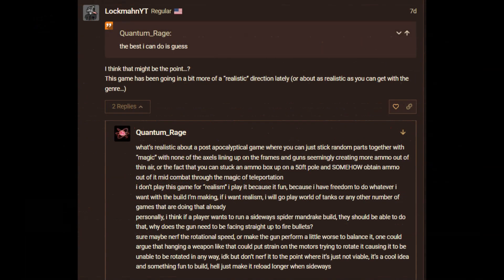I think that might be the point. This game has been going in a more realistic direction lately, or about as realistic as you can get with the genre. But what's realistic about a post-apocalyptic game where you can stick random parts together with magic, with none of the axles lining up on the frames, guns seemingly creating ammo out of thin air, or sticking an ammo box up on a 50-foot pole and obtaining ammo out of it mid-combat through teleportation? I don't play this game for realism — I play it because it's fun and I have freedom to build whatever I want. If I want realism, I'll go play World of Tanks.